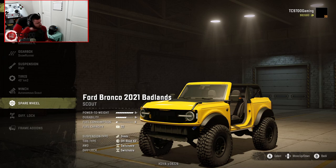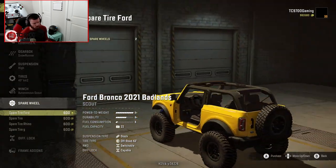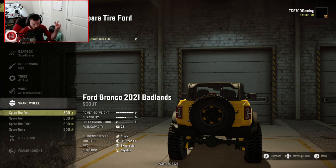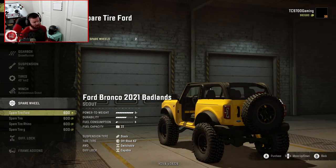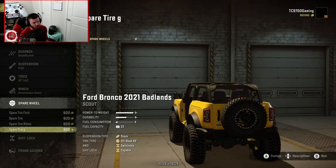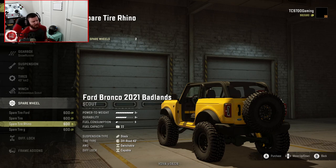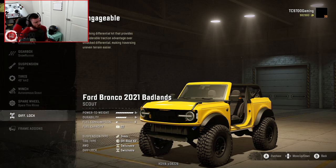Autonomous Scout, for sure. Spare wheel-wise, you can do a spare wheel with a Ford wheel, and then there are different types of wheels on the spare tire holder — kind of like a Method Race wheel and a Black Rhino wheel. I'm going to go with the Black Rhino wheel, because I do plan on putting those on the actual main wheels and tires. And then we're going to do the Engageable Diff Lock.